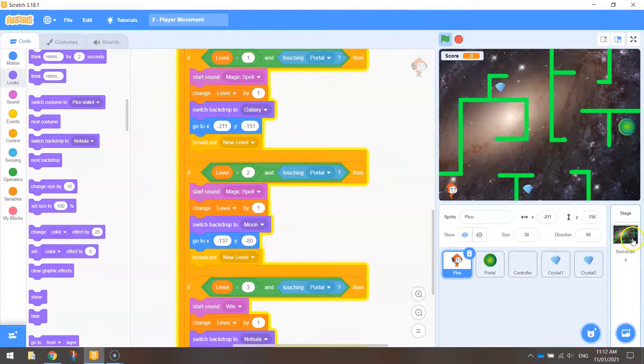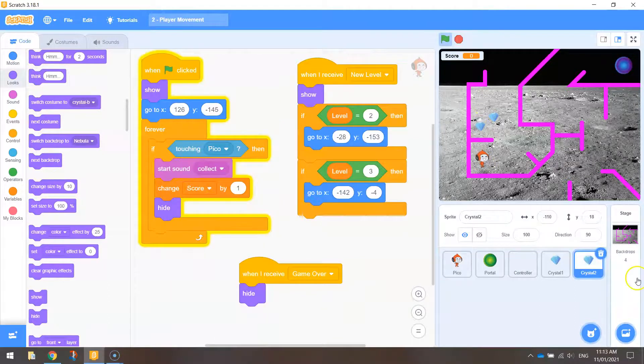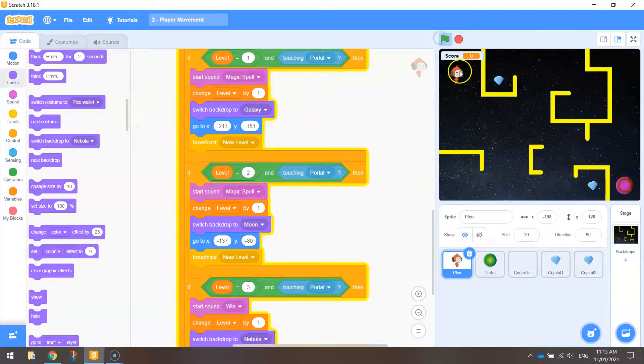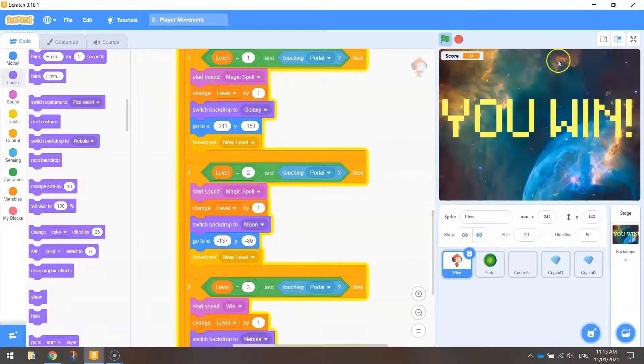Now we need to sort out level 3. Both crystals are on top of each other, so drag one off the other — Crystal 2 is this one. I'll put Crystal 2 at coordinates 201 and 61 for level 3. Levels 1, 2, and 3 all look good, and both crystals disappear on level 4. So we just need to do this for one more crystal.